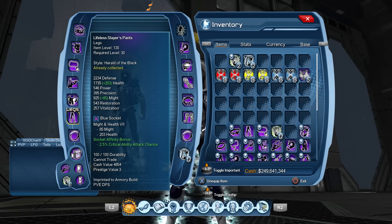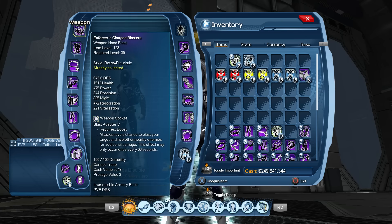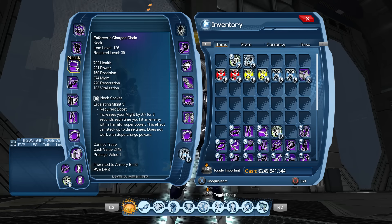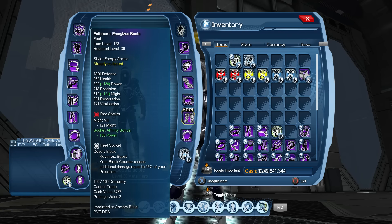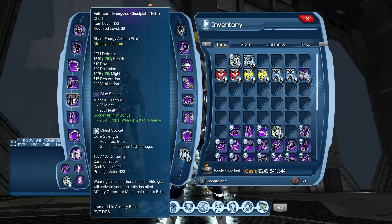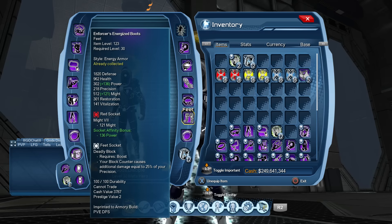When modding your gear, get as much might as you possibly can and make sure you get the affinities that matter to you. White mod-wise: get your Blast Adapter in your weapon, in your neck get Escalated Might, in chest I used Core Strength, in feet Deadly Block, and in hands Max Damage. Just focus all your white mods on the damage.